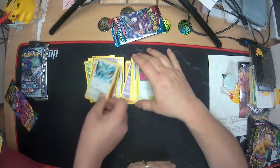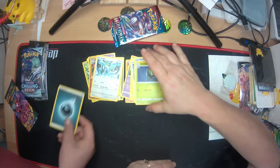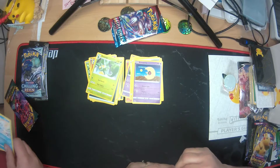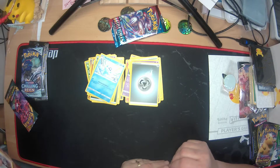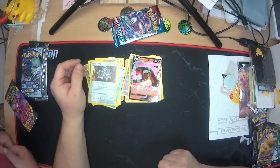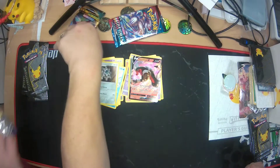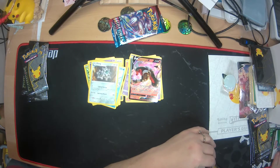You have a reverse holo Volcarona, I have Glimwood Tangle. You have a rare Lugia and I have Dartrix. You have Dark Energy, I have Lunatone. You have Simisage, I have Metal Energy. You have Vanillish and I have a reverse holo Gothita. Your last card is a Houndoom V.